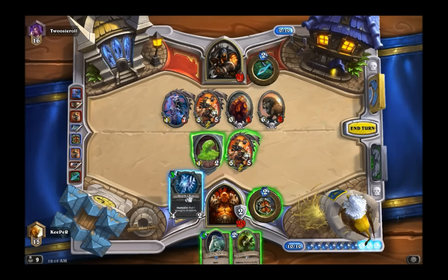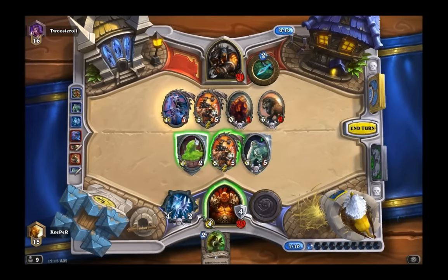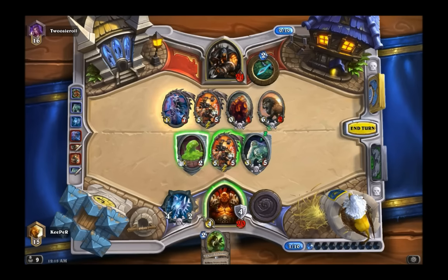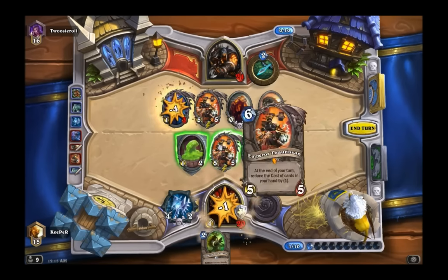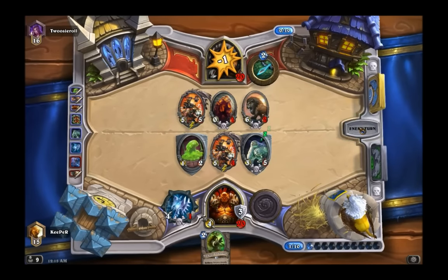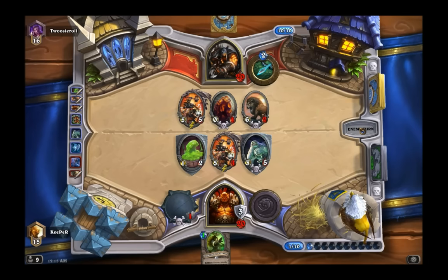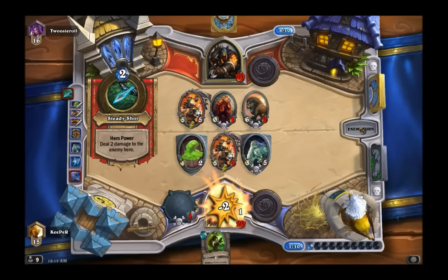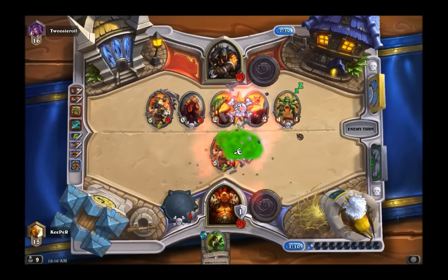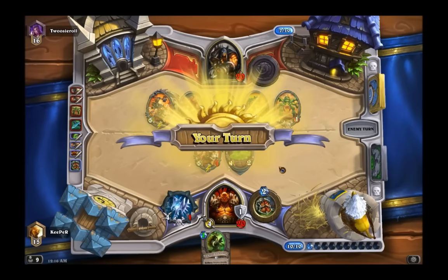There really isn't that much to talk about in terms of execution — play it and you'll figure it out pretty quickly. It is a little bit more difficult to pull off than standard Miracle Rogue, simply because there are two methods of one-turn-kill. The Grim Patron combo is the one you're primarily looking for; the Frothing Berserker combo kind of just happens. You go into each game thinking you'll get the Grim Patron combo, then you get a Frothing Berserker and realize you can do that too.